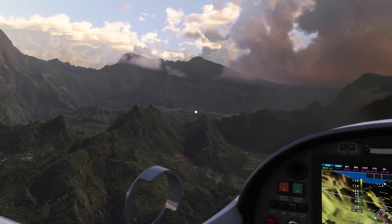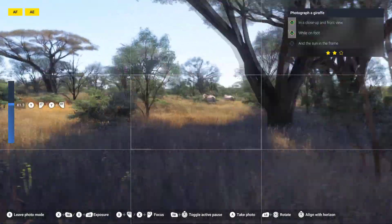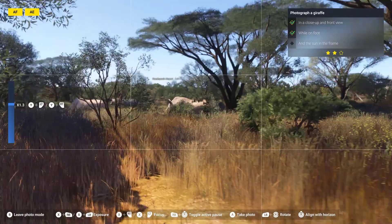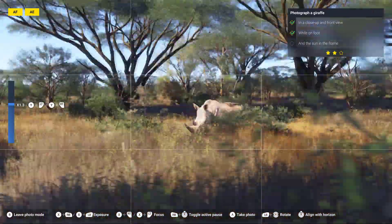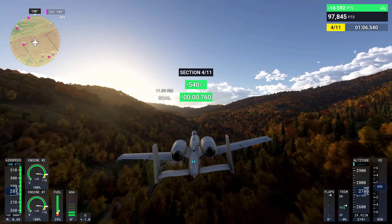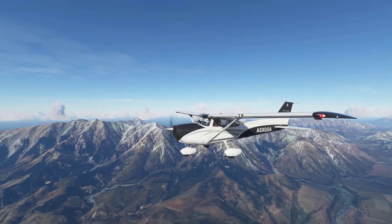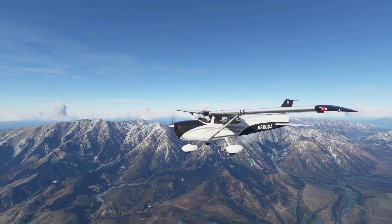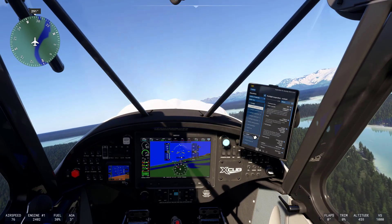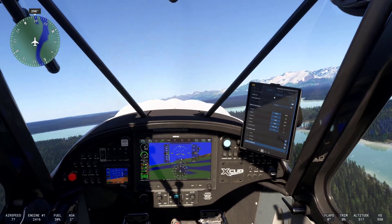At the core of the simulator's world is what the developers call the digital twin of Earth. This term refers to the high-fidelity recreation of the planet, using real-world data combined with cutting-edge simulation technology to bring landscapes, cities, and environments to life. The new version continues to build on this foundation, incorporating fresh satellite imagery, digital elevation maps, and LiDAR data.